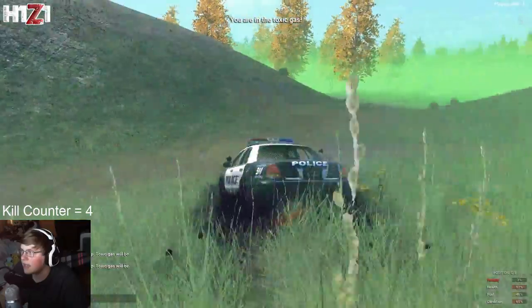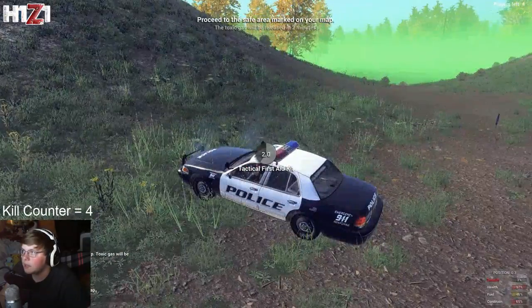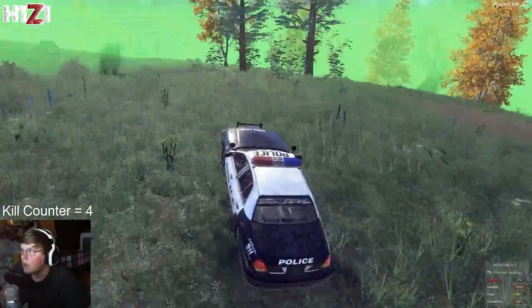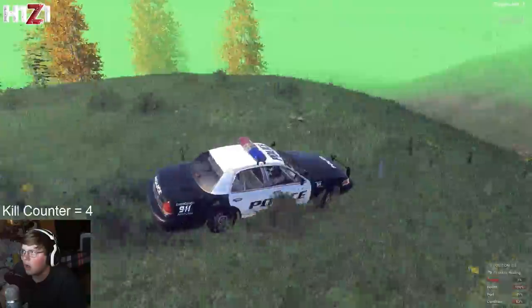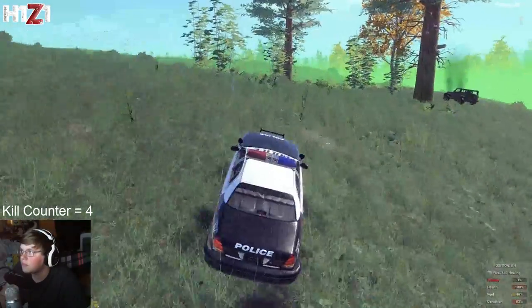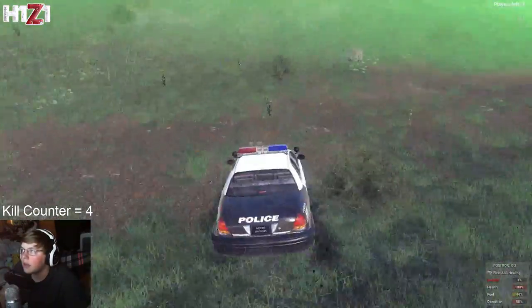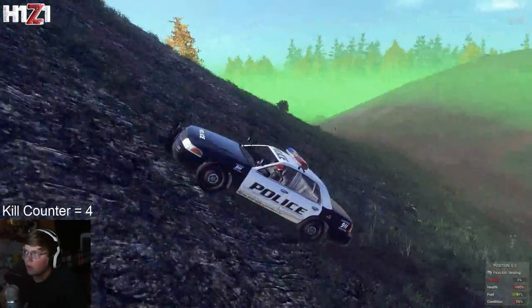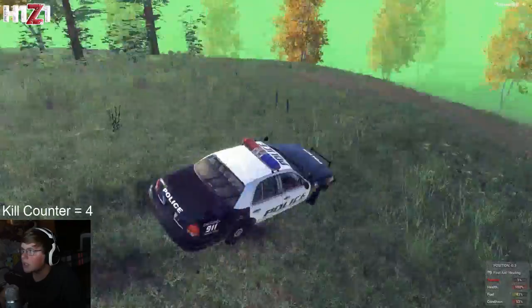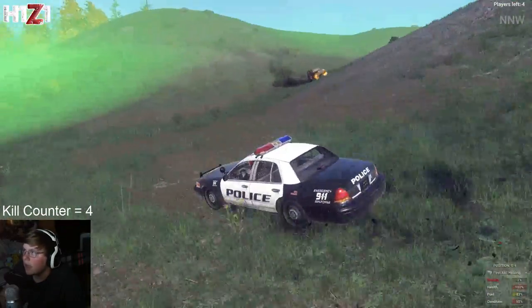There are still four people left. I need to get out of this gas — 97% health but that's fine. Let's use a tactical just in case we get into an engagement. There's one person on top of this hill — I can tell by the smoke. They are the ones shooting at me. This guy on the hill is in a very, very bad position without a car. I'm not going to go near those trees because I don't feel like getting headshotted. Someone will eventually kill him or the gas will push him toward the trees.